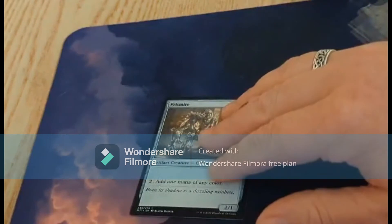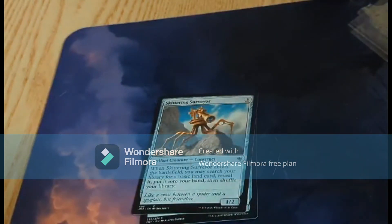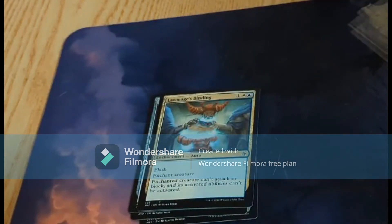Let's go ahead and get started guys and see what's inside our Rainbow Pack. We have Prismite, Skittering Surveyor, Rookshire Spire, Prophetic Prism, and Lawmaker's Binding — super cool graphic.